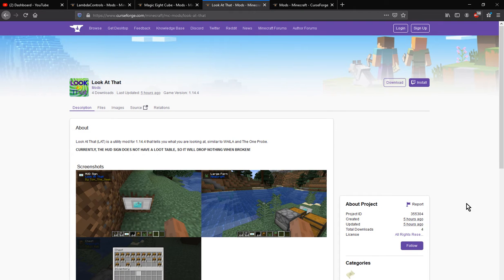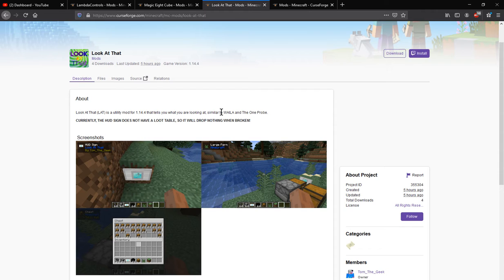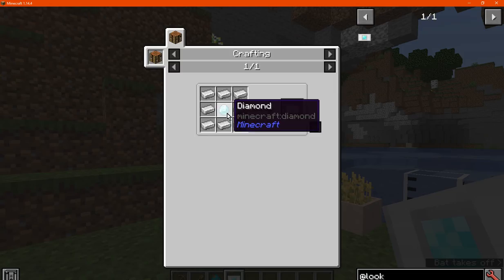Hello everyone, it's SuntunDuck2 and welcome to another mod overview, this time on Look At That! A mod that adds a display similar to Waila, One Probe, Wits, or certain other ones like that. You can see it in the top left corner of your screen typically in-game. There is also a HUD sign that you can use as well, that you can craft with iron and diamond.